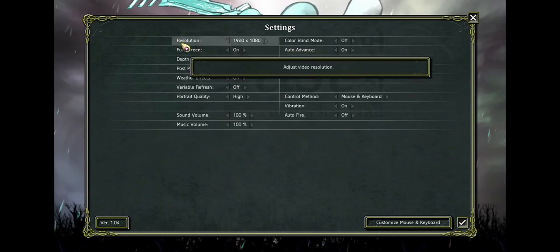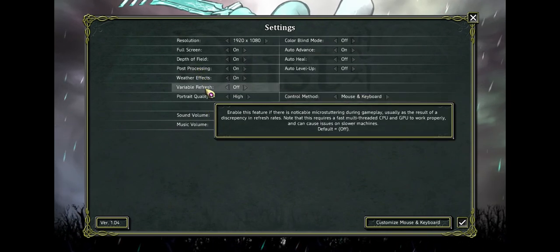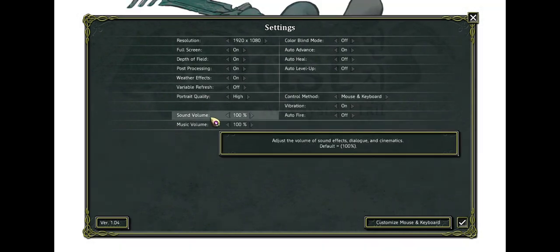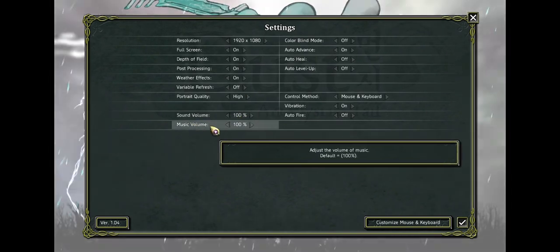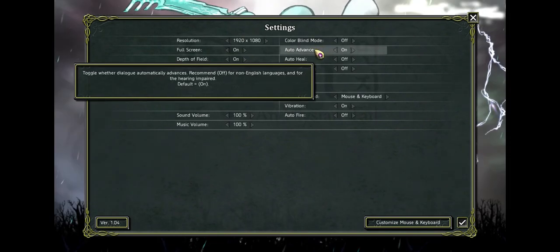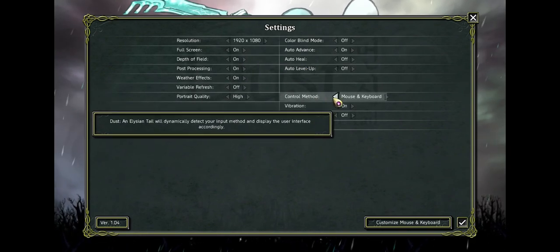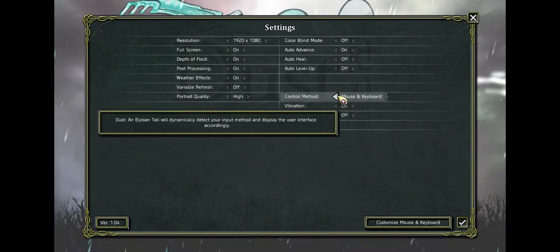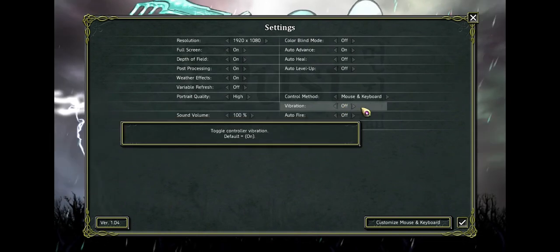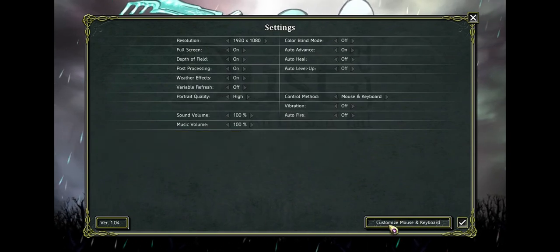In settings you can see there's resolution, full screen on and off, depth of field, post processing, weather effects, variable refresh, portrait quality — I set that to high. Sound volume sliders all the way up to 100%, as well as music volume. There's also a colorblind mode, auto advance, auto heal which I have off, auto level up also off, and several different control methods including mouse and keyboard as well as controller with vibration on and off — I'm going to set that off because I'm not using a controller. Auto fire on and off, and we're playing version 1.04.